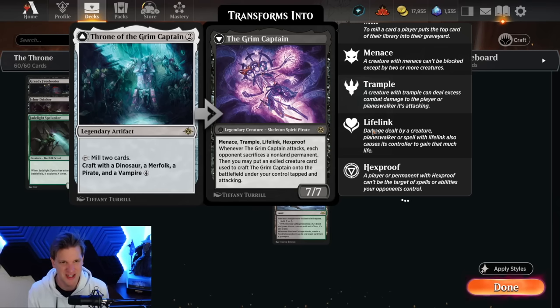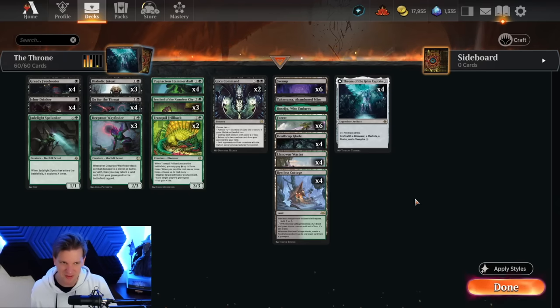Whenever the Grim Captain attacks, each opponent sacrifices a non-land permanent. Then you may put an exiled creature used to craft the Grim Captain onto the battlefield under your control, tapped and attacking. It is hard to get an amazing hexproof creature in standard these days. Even crazier to put lifelink on it so it stabilizes the battlefield. This is an incredibly hard card to deal with. The hard part is getting the recipe of the deck together so that crafting it is even possible.